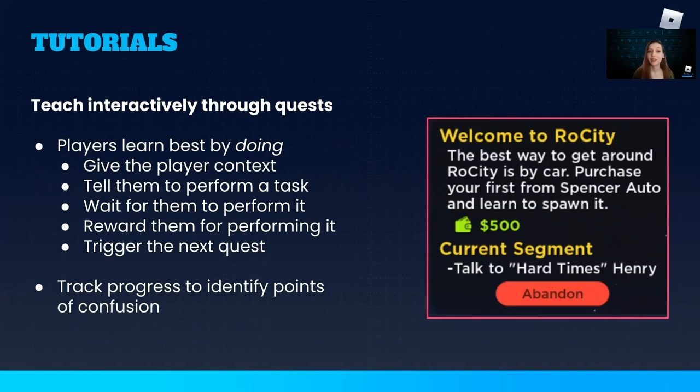When it comes to onboarding, players retain instructions better when they have performed the action, not just read about it. Quests are an excellent tool for getting players to do things because they provide context along with the instruction and then reinforce the accomplishment with a reward. They're also a great tool for you to see how well your players understand what they need to do. If you have analytics set up, you can track progress through the quest line and identify points where players drop off — those might indicate a bug or be a sign that your tutorial needs more work.